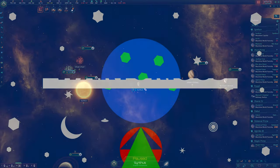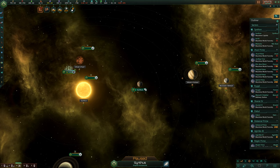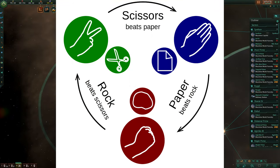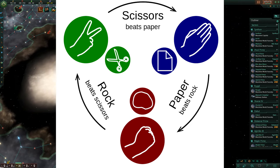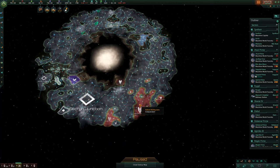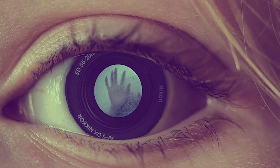Hey everyone. In my previous video, which was a tutorial for Solaris, I probably should have covered ship design using the rock-paper-scissors approach. So I thought I'd cover that now and link it to the previous video.